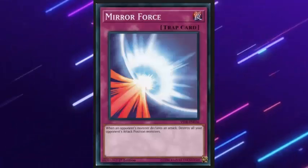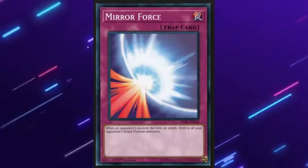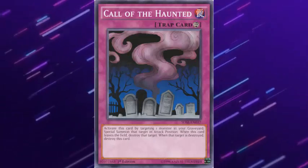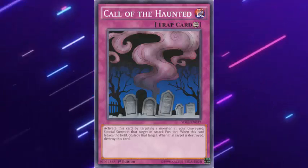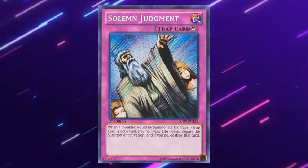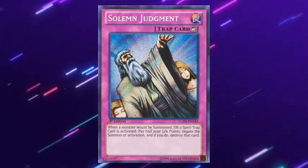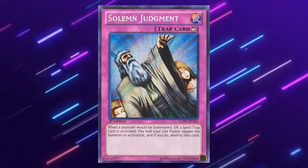Normal traps: like the normal spell card, this card is for single use only and is destroyed after being activated. Continuous traps: after activation, this card remains on the field until it is destroyed by another effect, and just like the continuous spell card it uses a compass as its symbol. Counter traps: these cards have the function of denying the effects of other cards and even denying monster summons. They usually have a cost for their activation, from discarding a card to the graveyard to paying life points. This card is represented by a curved arrow symbol.